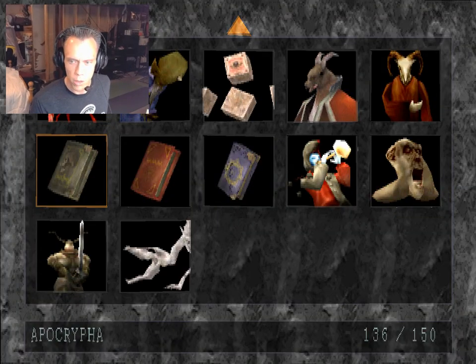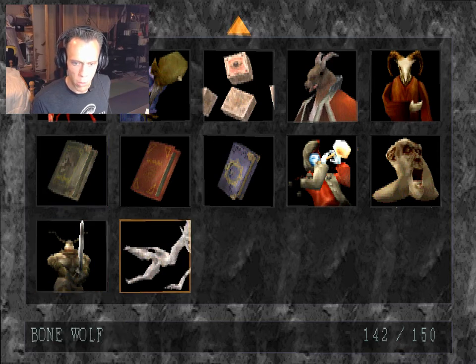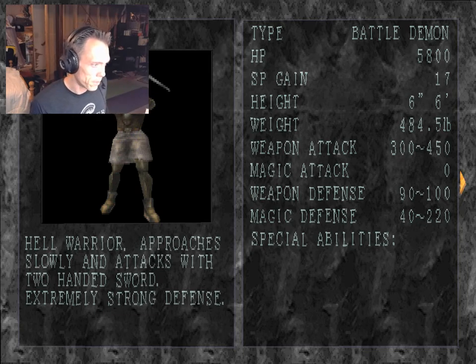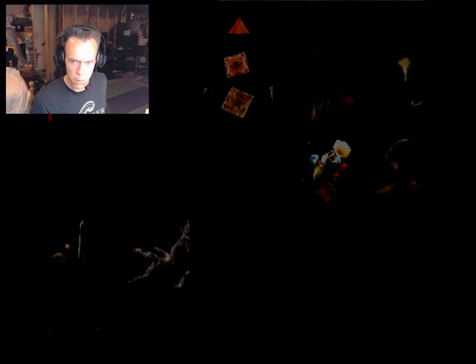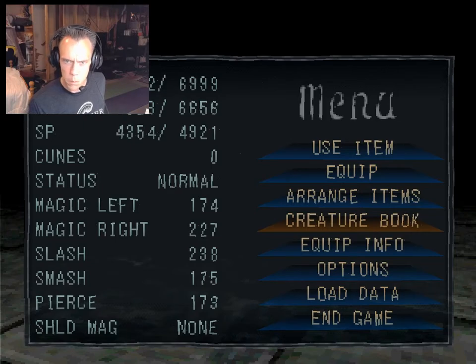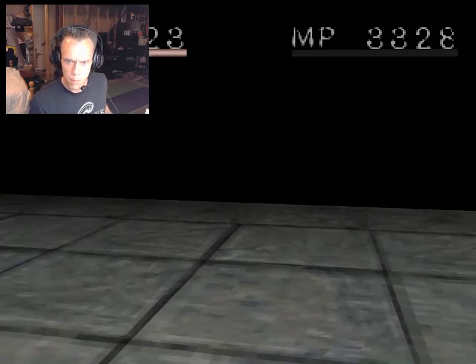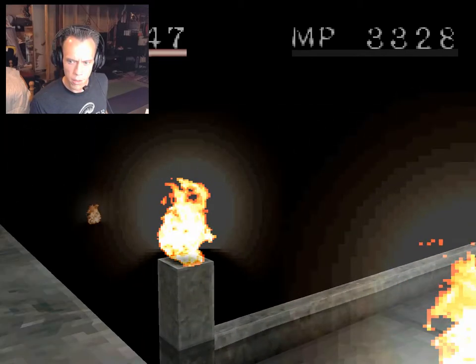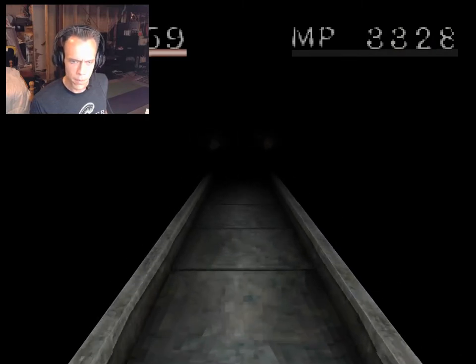Let's look at our creature book and see what those were. Hellwarrior — we're at 142 of 150 enemies. Hellwarrior: approaches slowly and attacks with two-handed sword, extremely strong defense. All right, let's go to the next platform. I can't tell which is which, unfortunately.